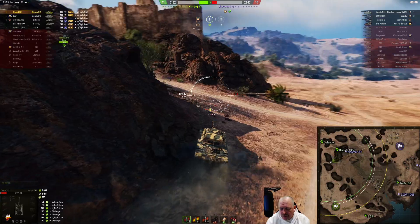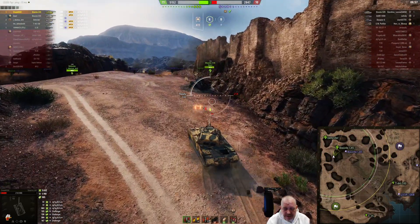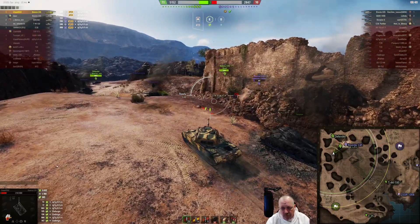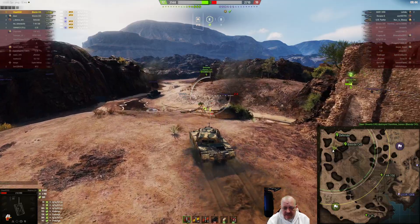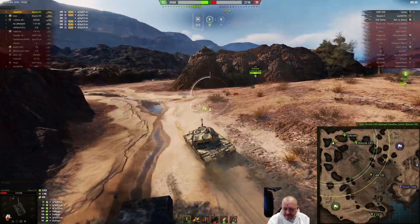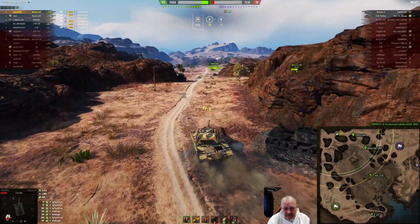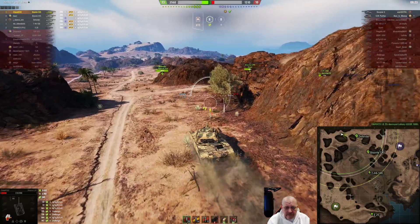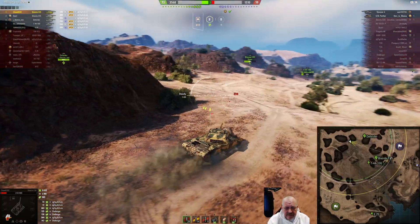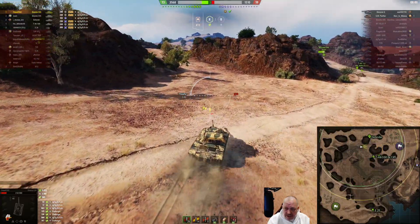We've got a Bisonte down in the lower area. There's a GSOR, a Scorpion G, and a GW Panther still in the game. The T44-100 is chasing the GSOR — there goes their last heavy, the Bisonte. Chaser wisely does not just cruise up over that hill — good, smart move. In the Bisonte you've learned there's always a TD waiting to pop you right in the head. Chaser's moving down now, cutting low. GSOR is down.